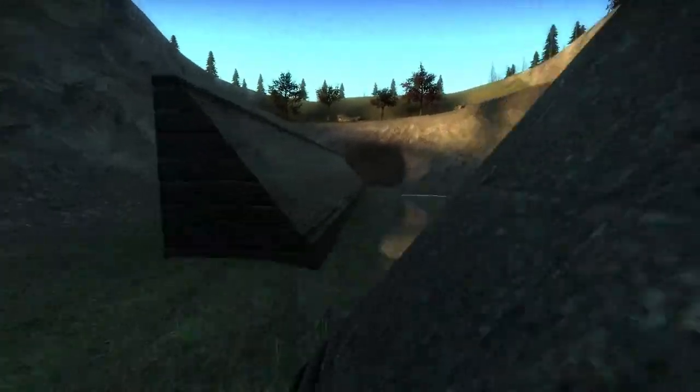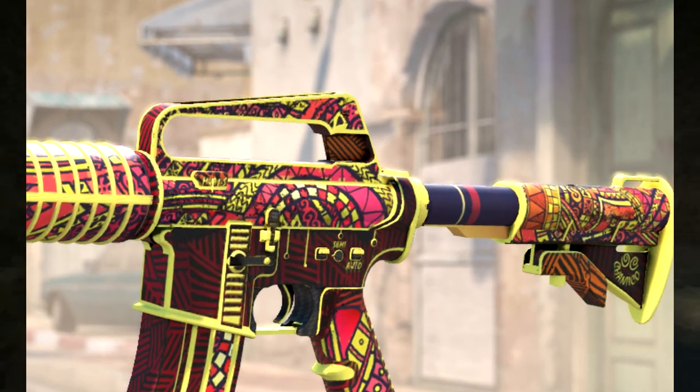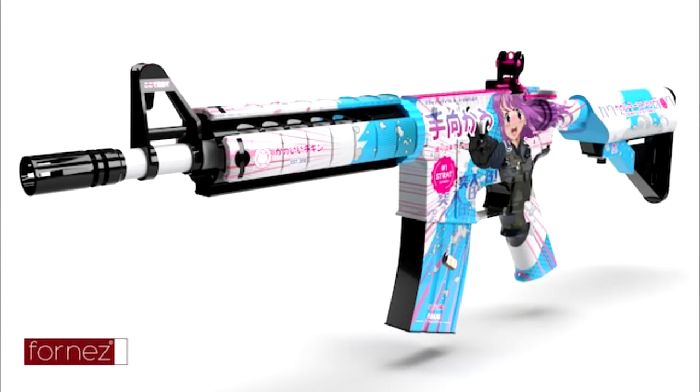Vivid colors have also been a popular topic when it comes to CS2 skin investing. One example is the M4 Chantico's Fire, which looks a little more vivid and crisp. I personally don't think this will be a massive factor for drawing eyes, but it's another thing to keep in mind. There are plenty of very bright and colorful skins in CS that really don't have that metal flashbang glow.